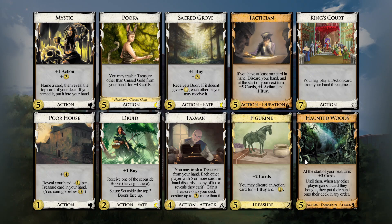What stands out? There is certainly Haunted Woods, which if you can't trash estates and even potentially curses that you might get with Cursed Gold, Haunted Woods is a very effective attack. I think we need to get Haunted Woods — probably it's even the first five before a Puka and before any other things like Sacred Grove, Figurine, Dictation, or Mystic.